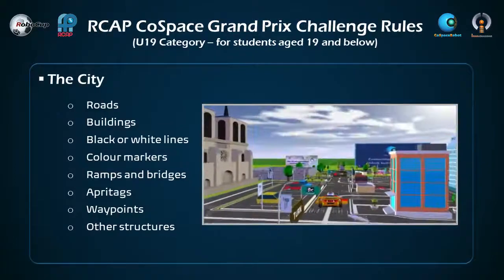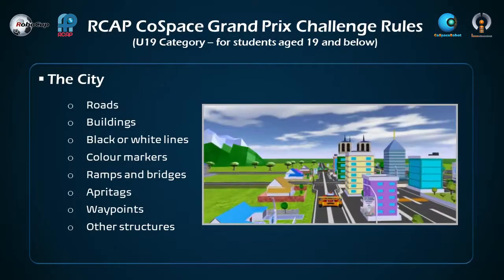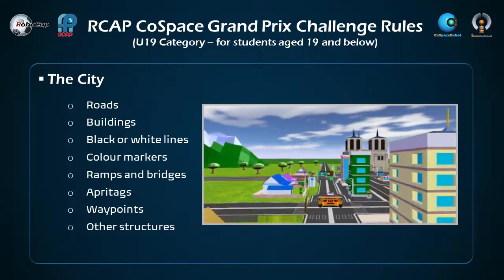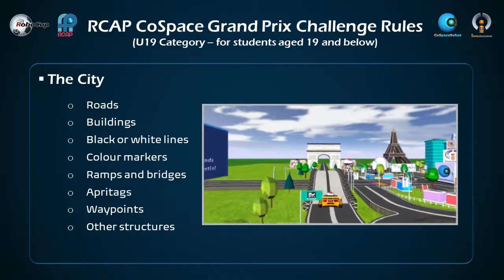In this smart city, there are roads, buildings, color markers, black and white lines, ramps or bridges, APRO tags, and waypoints.